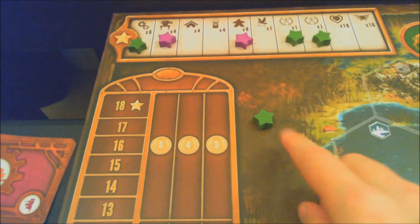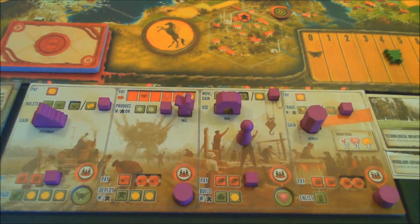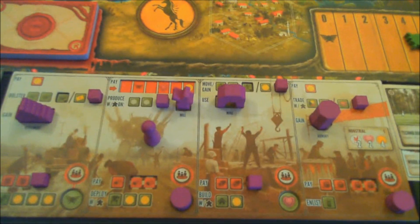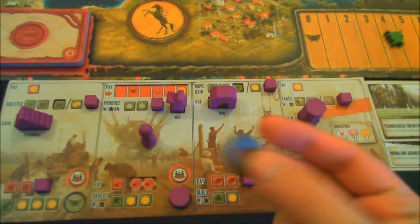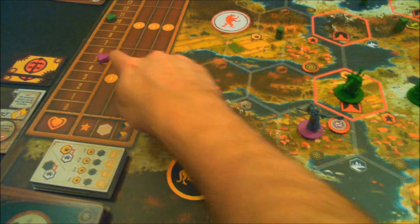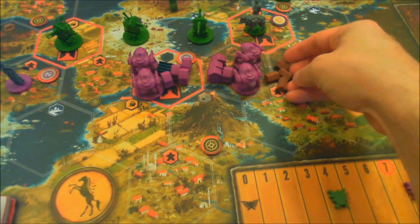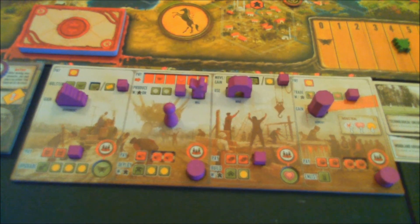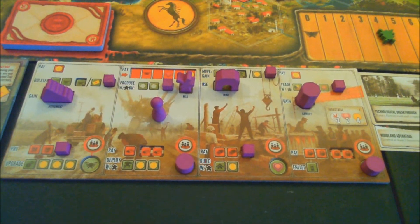With our workers in place, we produce. With all workers already on the board, I pay a power, a popularity, and a coin. Power drops from nine to eight, popularity drops from five to four. In our territories, we get four wood in one territory and four oil in the other. We don't have any metal currently, so we don't get two coins for turning that in.